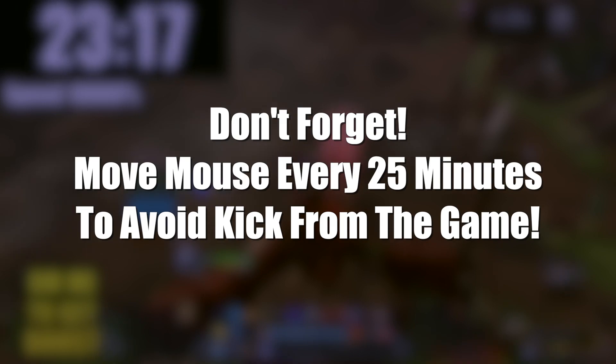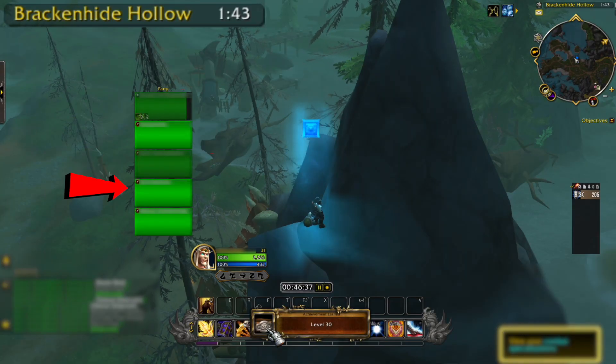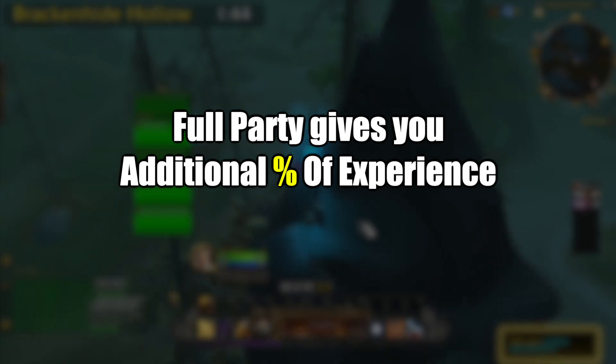Also, don't forget to move your mouse every 25 minutes to avoid being kicked from the game. Step number 2: every person who needs leveling has to be in one group together with the team. Being in a party gives you an additional percent of experience and doesn't cut it.